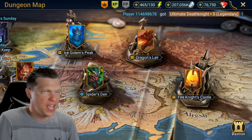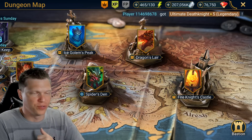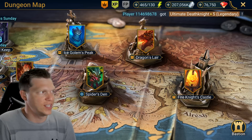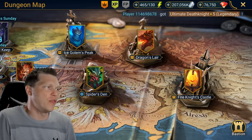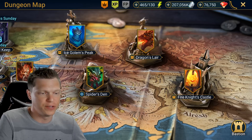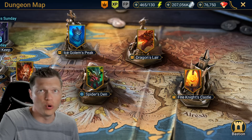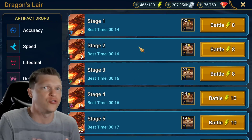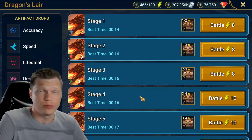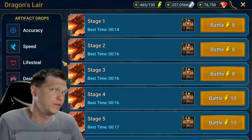Diving into in-game events: there are going to be artifact frenzy type events — one for the Undead Horde accessories in the Spider starting tomorrow, and another for the Dwarf accessories starting on September 3rd. So if you need accessories from the Spider for Undead or Dwarfs, keep an eye on that. But the really noteworthy one is 2x speed drops in the Dragon happening on Monday, September 5th — a great opportunity to slam some energy into the Dragon and acquire a bunch of speed gear.